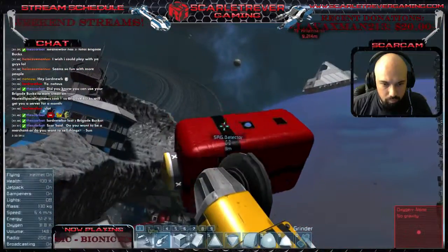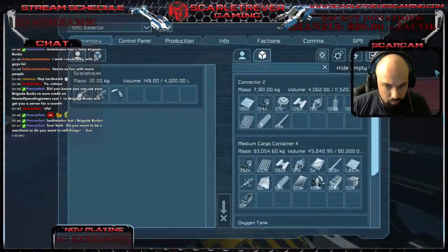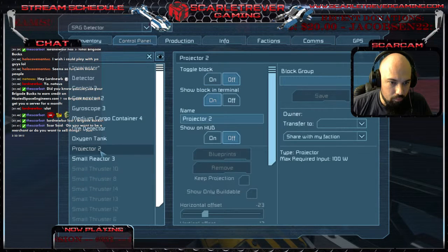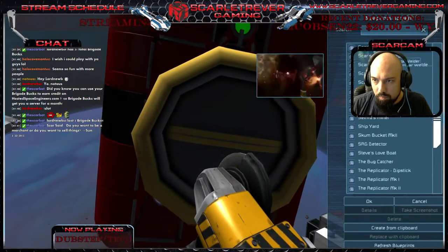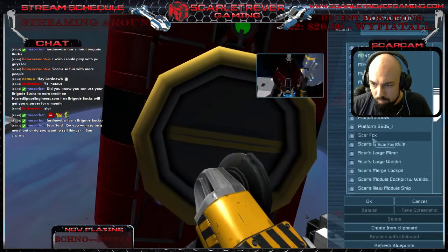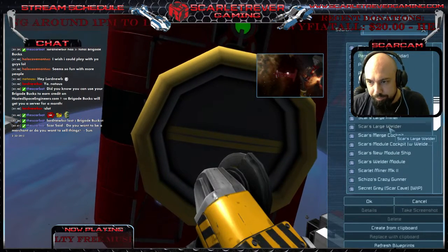Alright, fill it with uranium. I think that should be it. Let me double check to make sure there's nothing incomplete. Yeah, it's not finished — we do not have any cockpit on it. Slap it on there and I'll weld it. And a gyro. I'll stick around for a minute. I should have what I need for you.